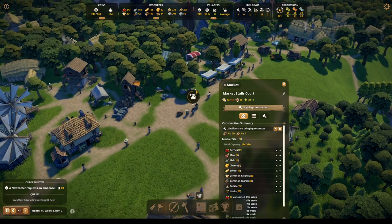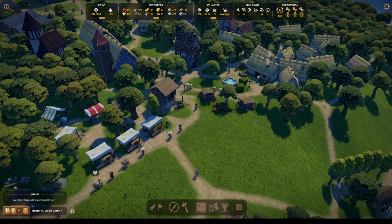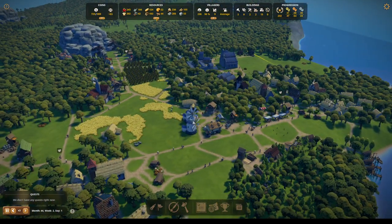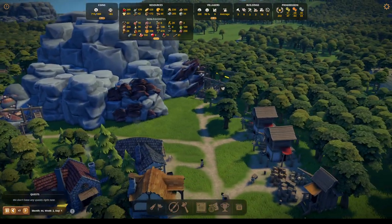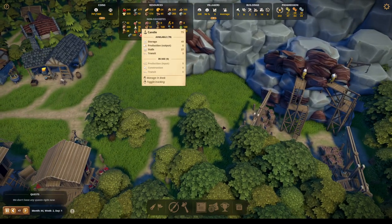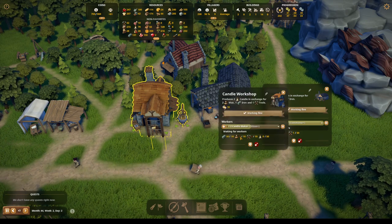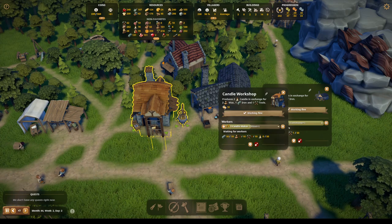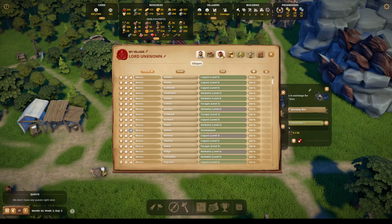Let's go grab these two new people that have decided to join us. There are a couple other things I need to do. We're having a bit of trouble making candles — I know it says we have 79, but wax is a problem. Because every time I come over here, they have no wax, but there's tons of wax. It might be that they need another candle maker.